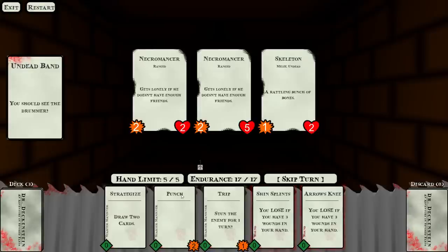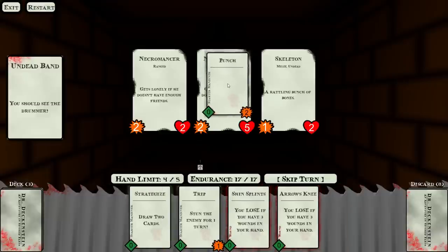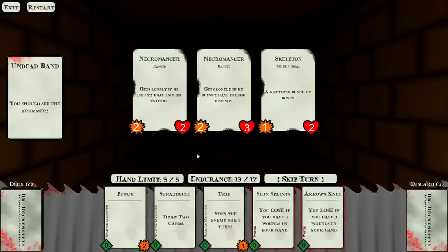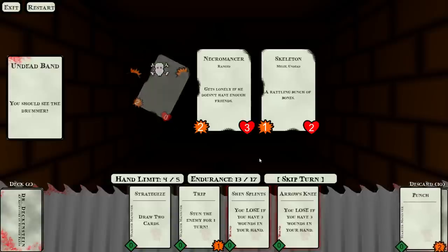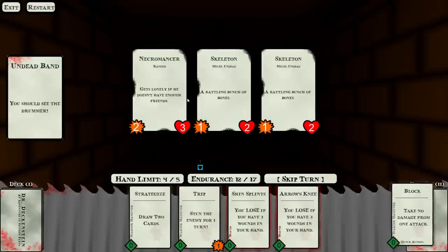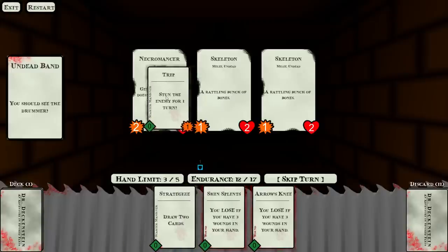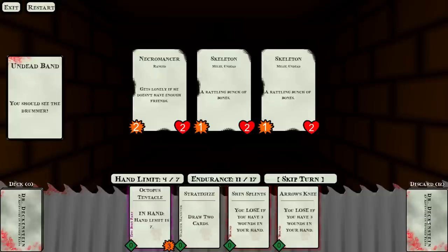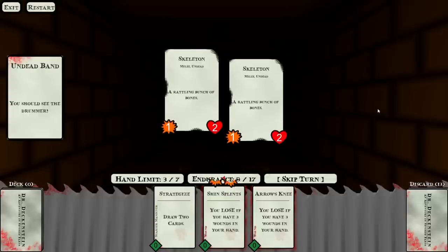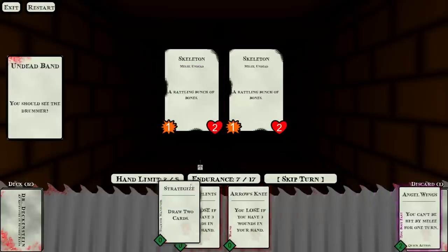He can't attack me because of the Angel Wings, so I take the opportunity to punch down a Necromancer. Now I wish I'd taken those bandages. We use Stink Lance — stun all enemies for one round — which is really strong, though it does cost two endurance. We use Angel Wings and strategize to manage hand space, and the spiked tail comes through. We come out of the Necromancer fight successfully.